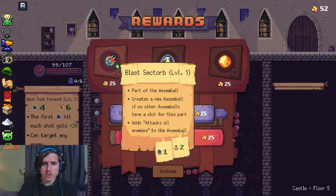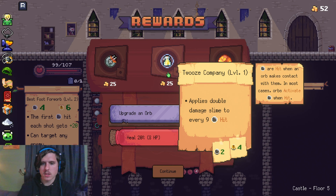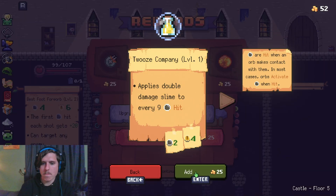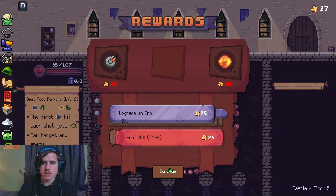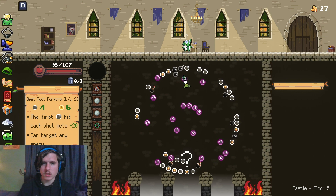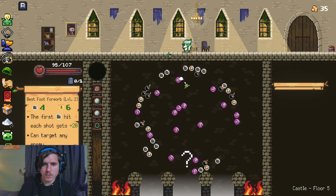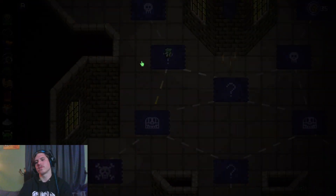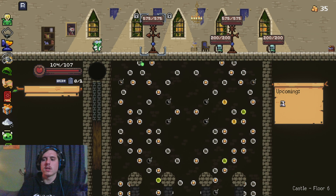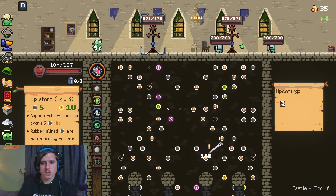Creates a new assemble if no other assembles have a slot for this part — I don't want that, I don't want to have repeats. Double damage slime. At this point, slime is good — slime is really good. So we're just gonna take that and run. And all the healing that we're getting was worth taking the damage. Also, misadventuring doesn't even hurt us anymore. So we're golden — hang a left and we're golden.